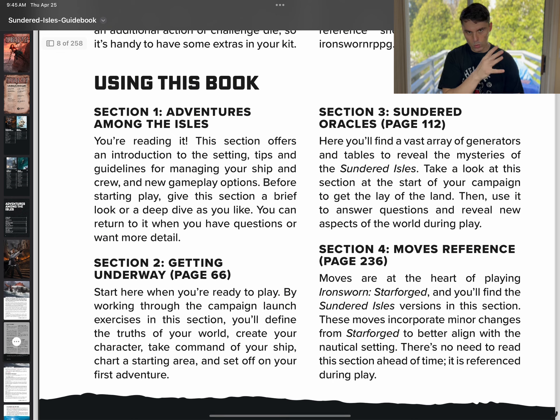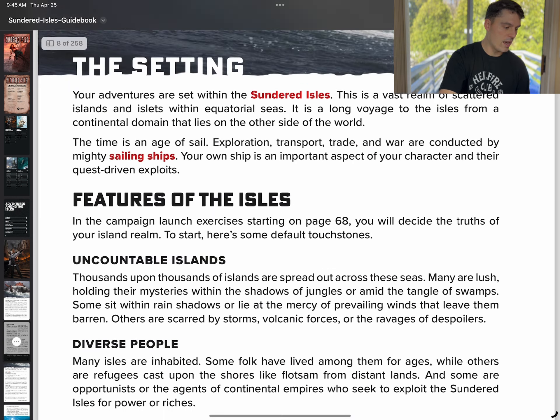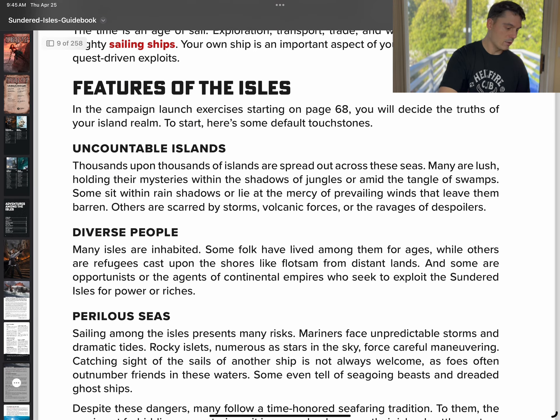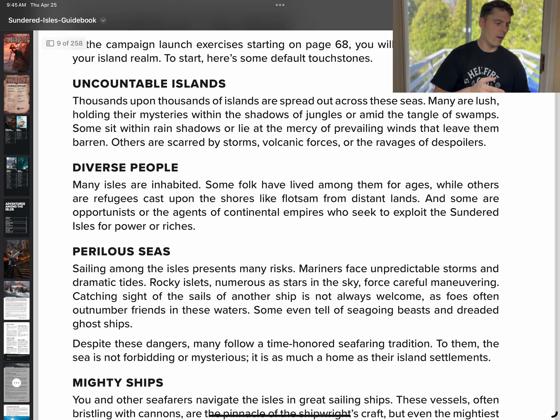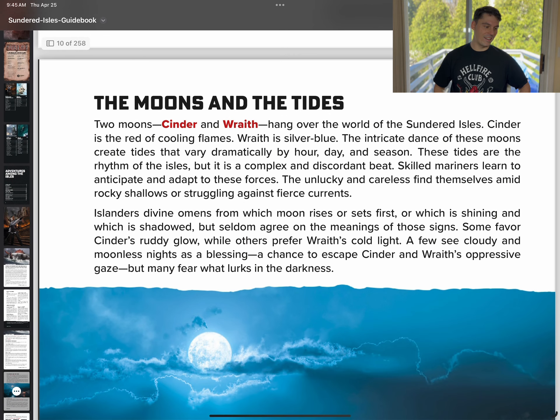This is kind of somewhat similar to a solo version of Powered by the Apocalypse, if you're familiar with that. Now the setting — this is the thing I'm first excited about. You've got the features of the Isles, the ships, the clashing factions. But here we go — the two moons: Cinder and Wraith. That's pretty awesome.